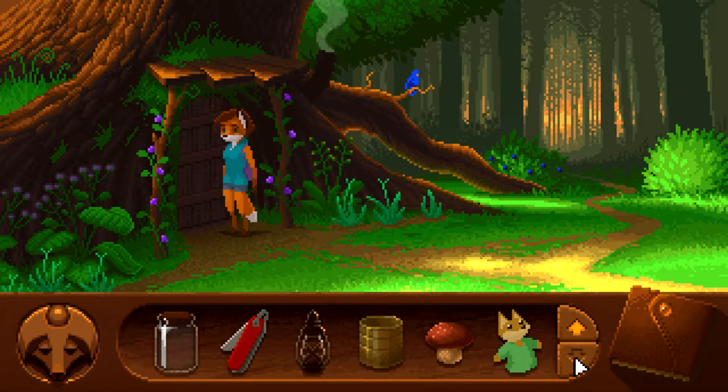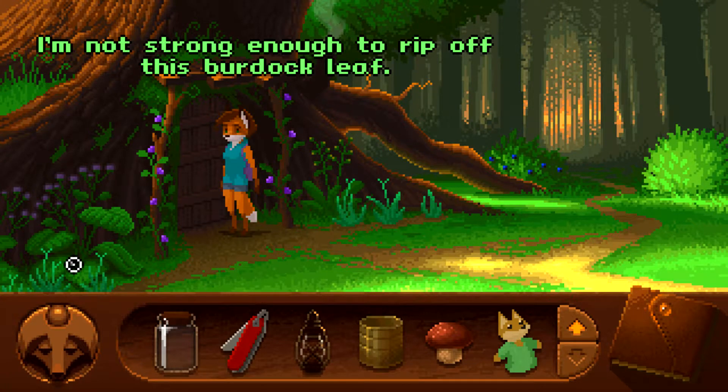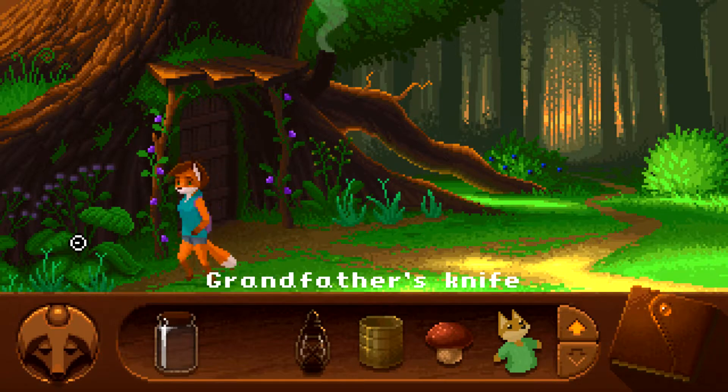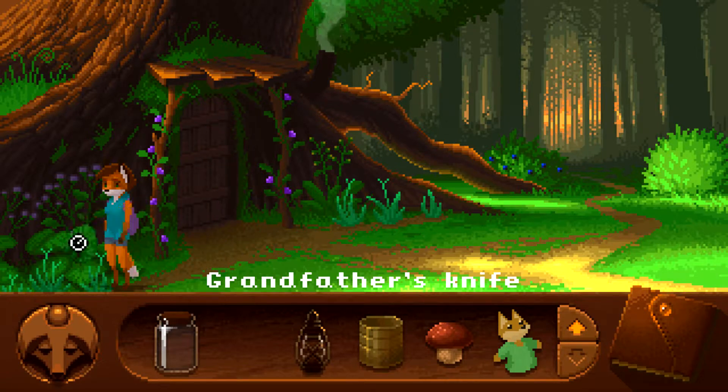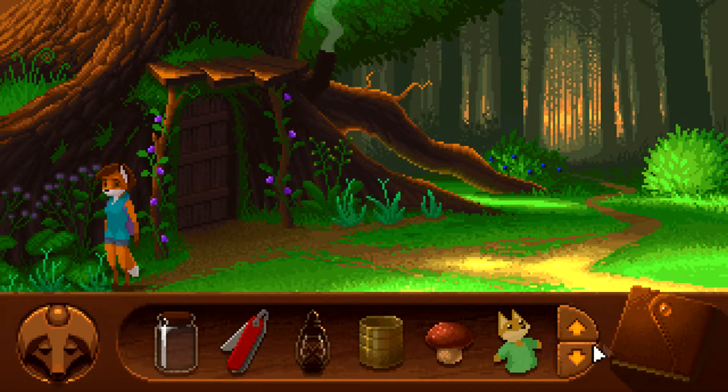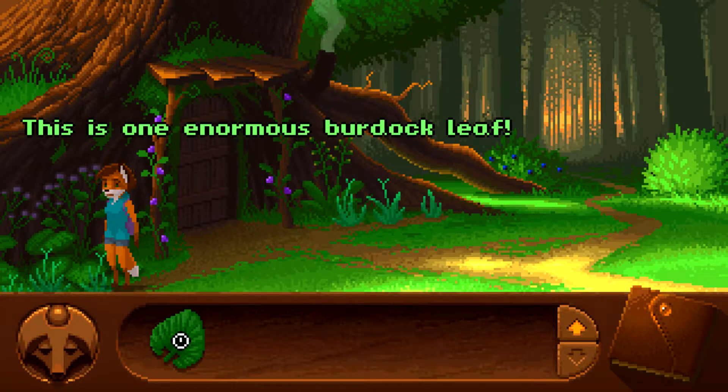We kind of need to talk to him. I'm not strong enough to rip off the burdock leaf — what if we use a knife on it? Oh, I can! Such an enormous leaf — an umbrella burdock. And then we get our leaf. This is one enormous burdock leaf.